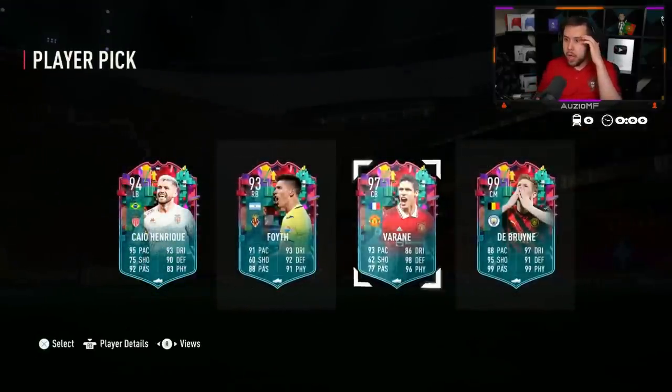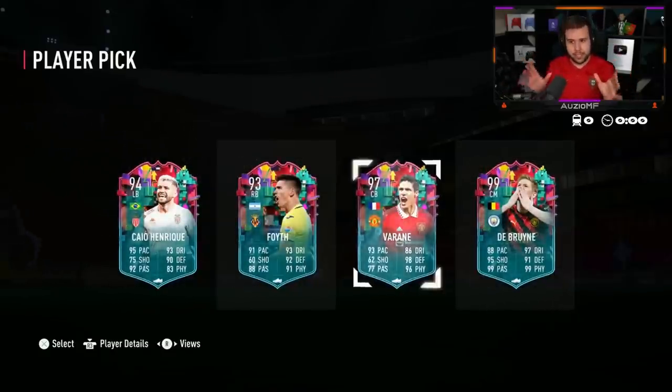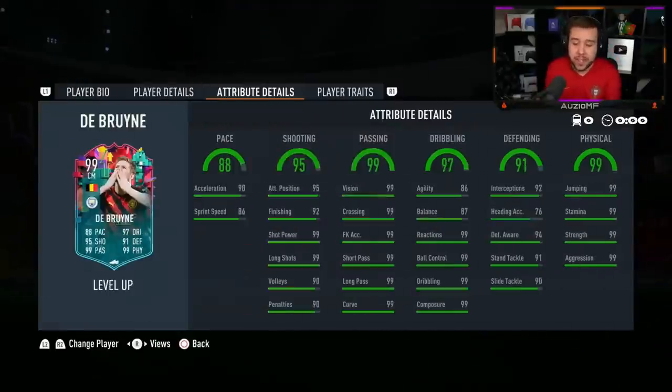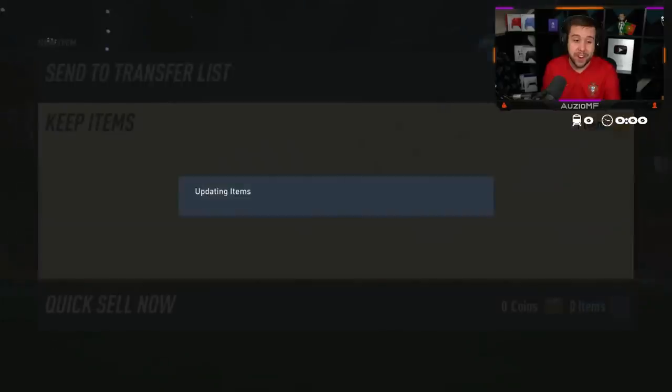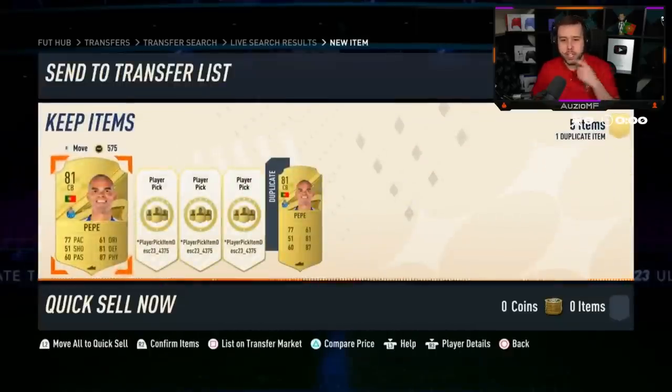Oh! We got both of them - 97 Ferran and 99 KDB! Okay now this is a sticky situation - who are you going for? Let me know if this was your player pick, who are you going for? KDB is obviously a fantastic card but if I could only pick one it would be Varan. And he has gone for KDB. Wow.